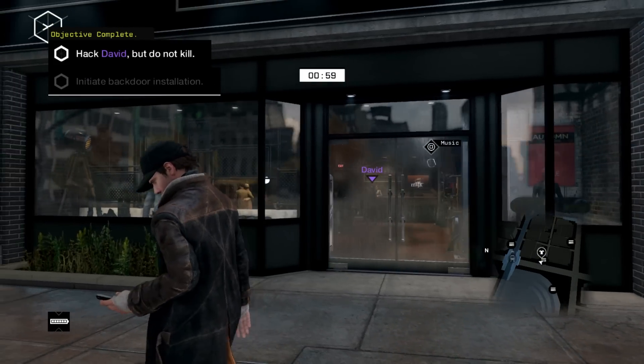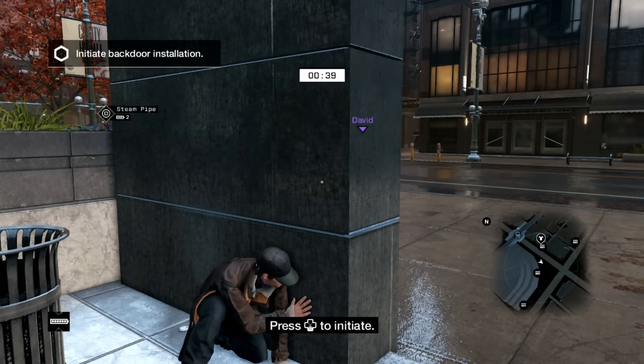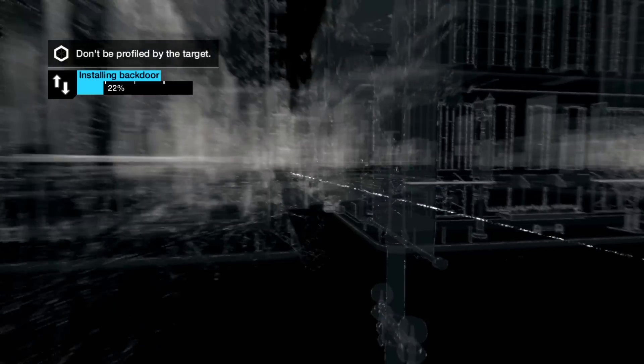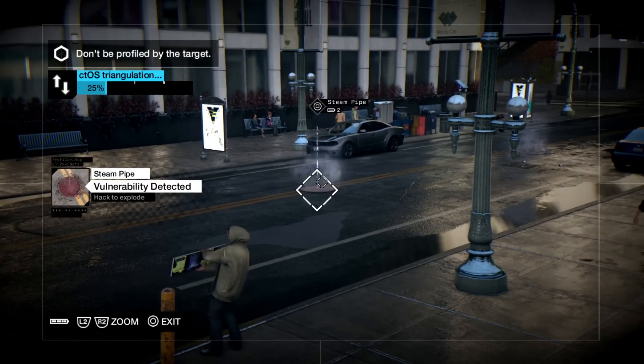I love hacking into another player's game, and here's how I like to do it. First, make sure you find a good hiding spot to start the installation on the back door. Then use the cameras to hack the environment. Try to lure the enemy away from you.